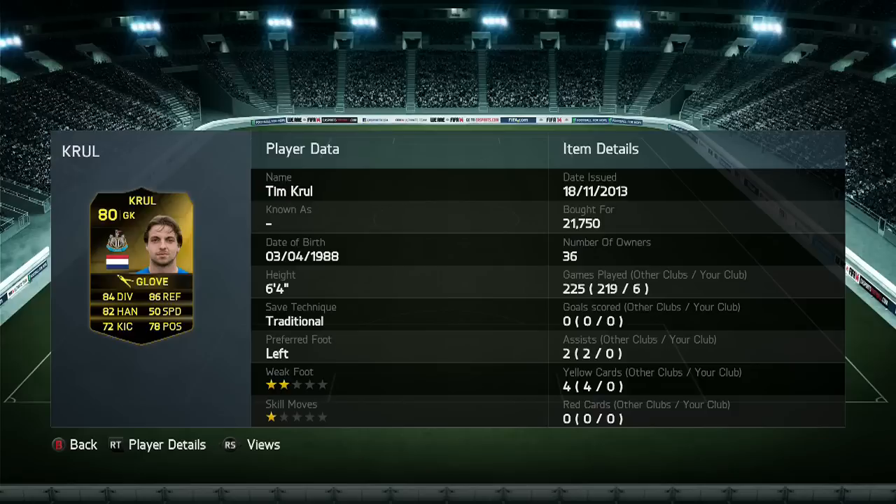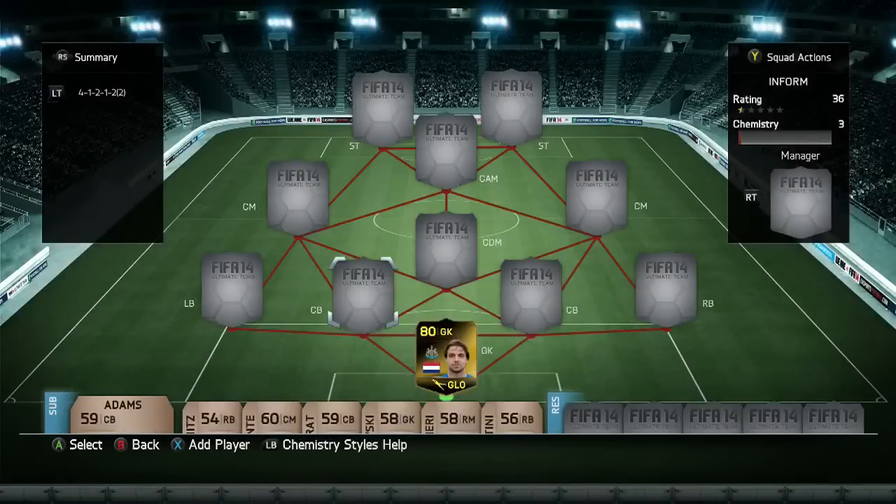Krul is going to be the first player that goes into the squad as the Newcastle goalkeeper. 21,000 coins for him — cost me a fair bit for not really a decent keeper, to be honest. He was letting goals in all the time, left, right, and centre.